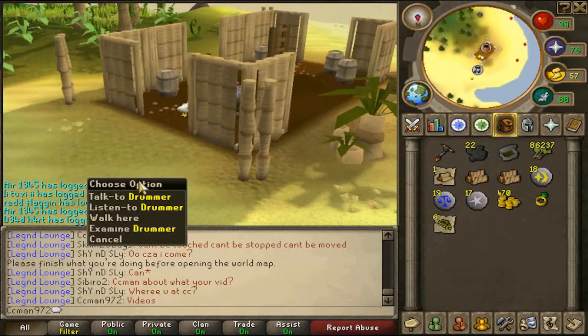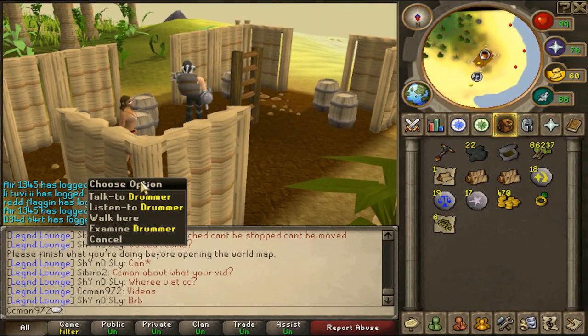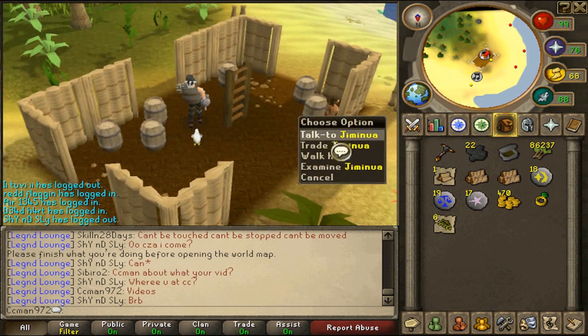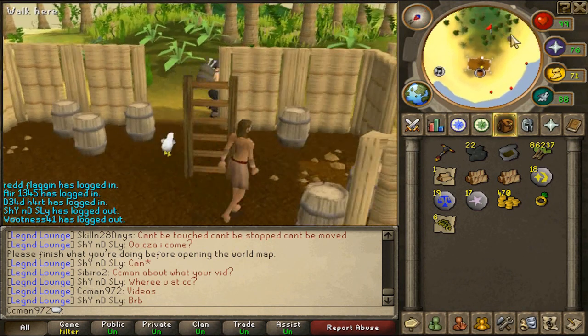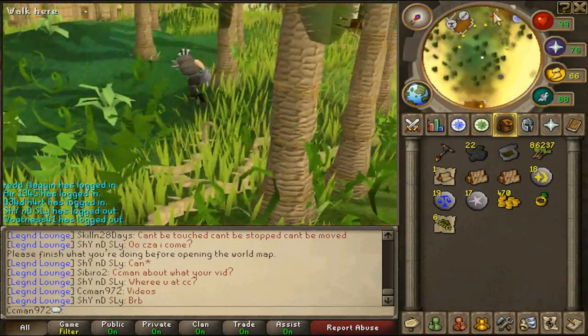Here's the general store, here's a running dude. Okay, here's a shop NPC - I'm going to call her Aunt Jemima. She sells spades, poison, vials, and water. Now, here's the thing: when you're working here, there's always going to be random people here.